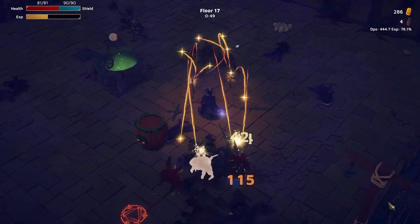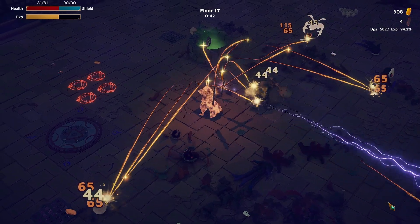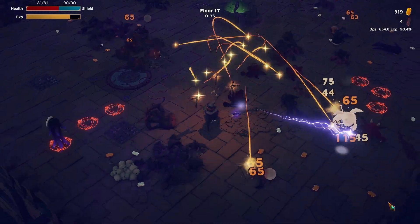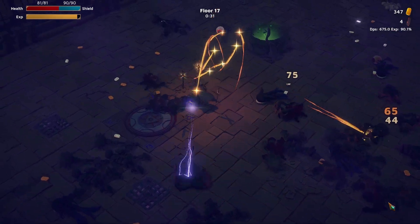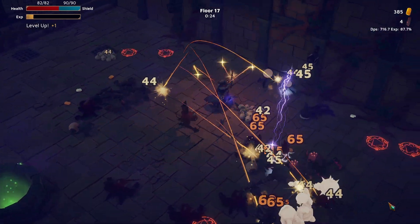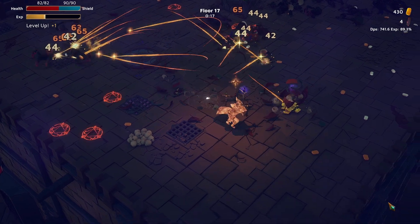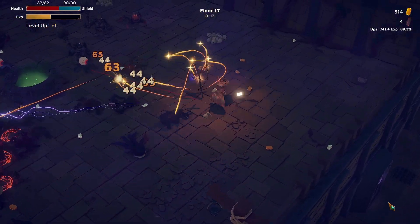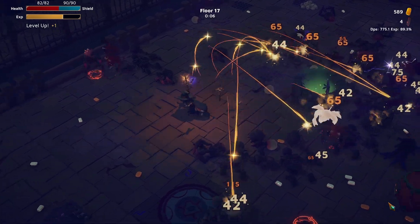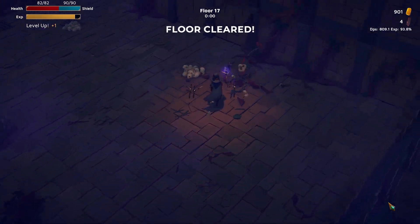Looking good. These cross wands, man — I love these weapons. It's not only firing fast, it's doing really good damage. Difficulty 2 really just forces you to be more intentional with everything. Only one level — ugh.